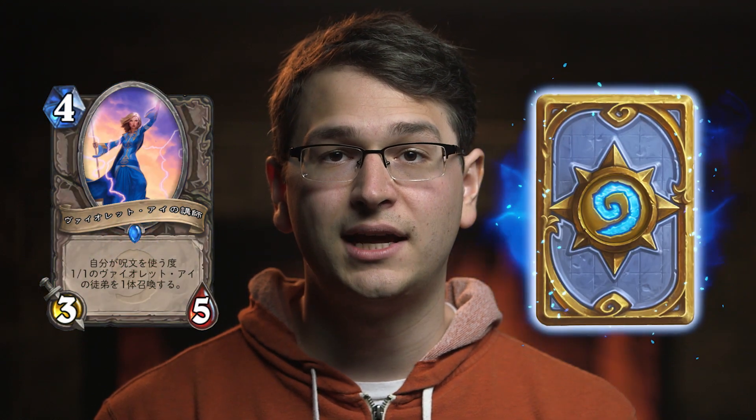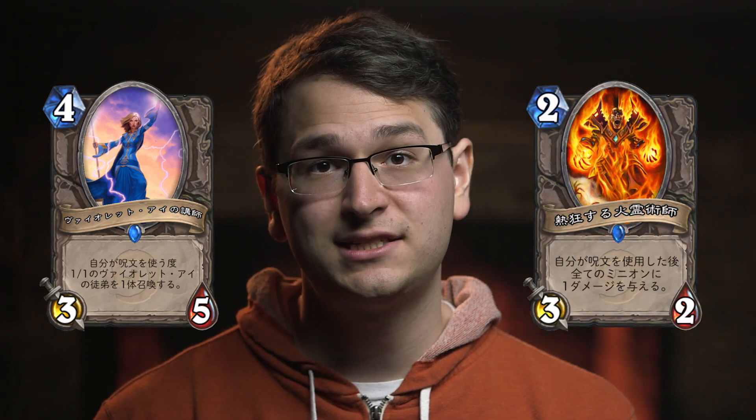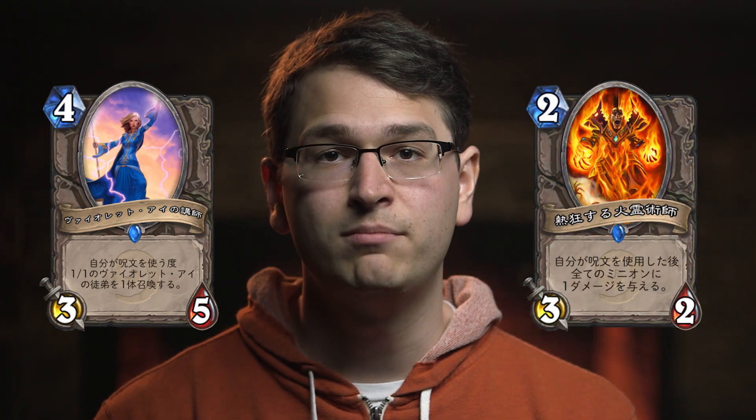So what exactly happened in that clip? Let me first tell you a bit about whenever and after terminology in Hearthstone. Some cards, like Violet Teacher, say whenever you cast a spell, summon a 1-1 Violet Apprentice. Other cards, like Wild Pyromancer, say after you cast a spell, deal 1 damage to all minions. Both cards trigger off the same action — a spell being cast — however, they trigger at slightly different times. Cards that say whenever trigger before a spell's ability activates. Cards that say after trigger after a spell's ability activates.